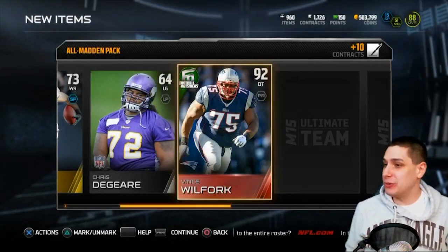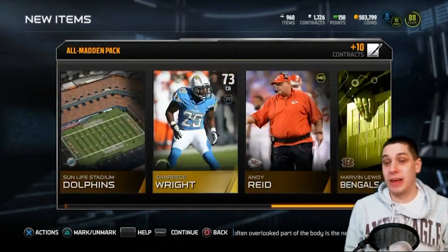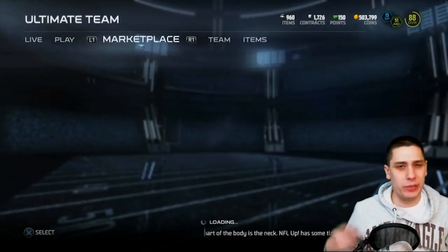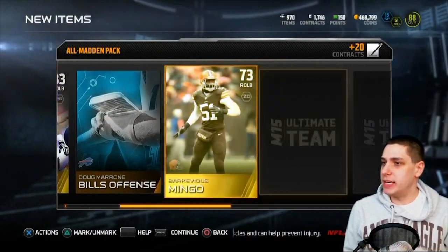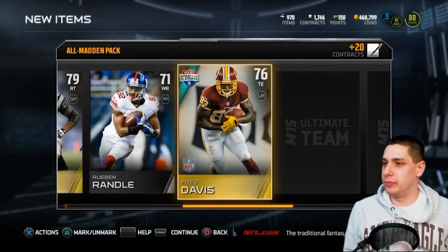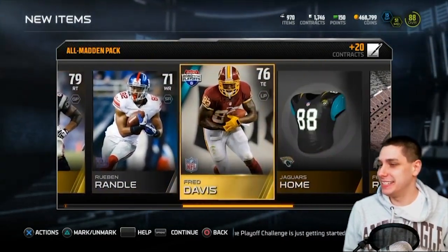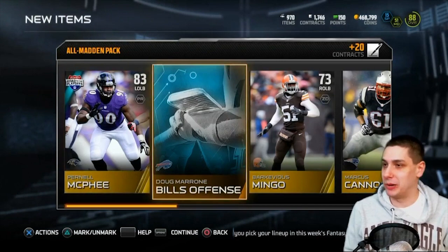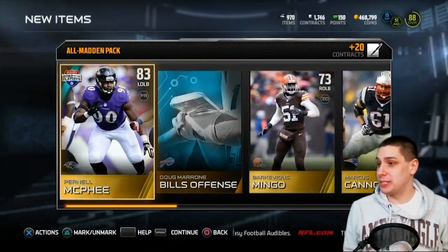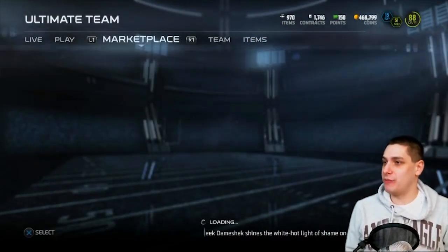We've got three Team of the Week items now — that's pretty good. Cherise Wright, and our final item Cordarrelle Patterson out of this pack. One more pack to go. Pernell McPhee, Martivis Mingo, Marcus Cannon, Ruben Randle, Fred Davis — this is a pretty brutal pack opening. Just nothing of any value here unless Pernell McPhee or Martivis Mingo are going for a lot, which I don't think they are. But we did get that Vince Wilfork, which should pay for a pack or two at least. Very very happy to pull that.